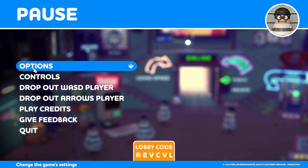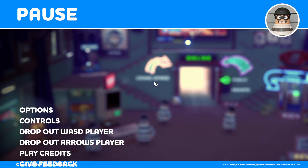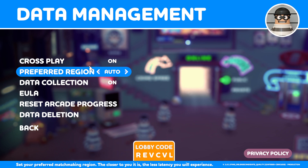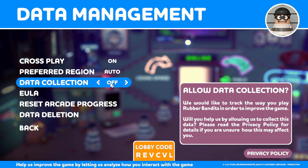One thing to keep in mind: if at the very start of the game you didn't turn on crossplay, and you want to have it on for either faster games or to play with someone you know online, go to your settings, go to Options, then go to Data Management, and here you can change it on and off. Honestly, enough stuff in this world tracks your data, so I would just recommend turning data collection off — the more data privacy you can have, the better.